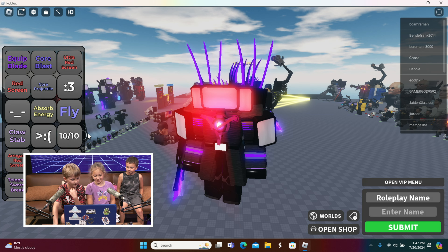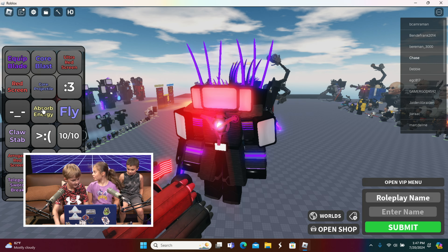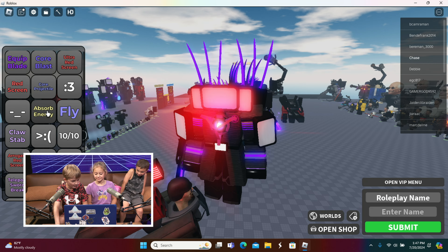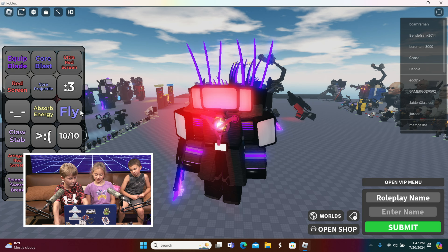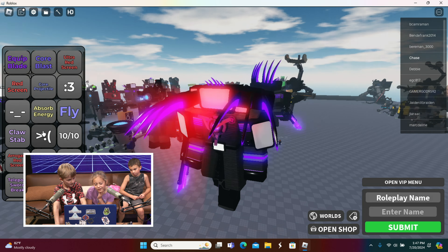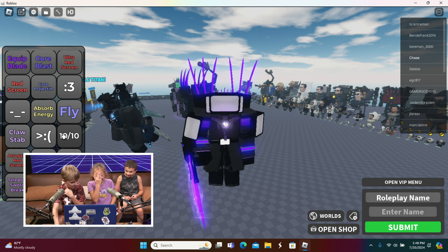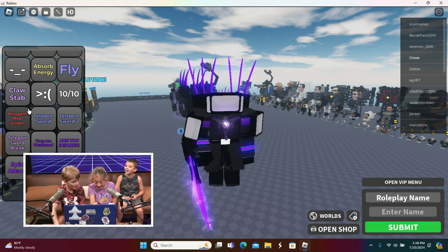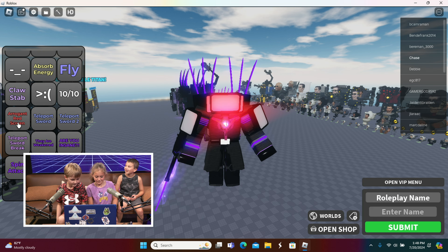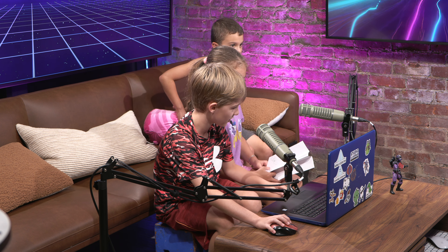We also have the normal red screen. Alana pointed out there's a face here — it's a face, but in this game it's not really going to work that great. We also have the core projectile — watch, it looks like a giant floating orb. We have the absorb energy from episode 73, and we can make him fly. We also have the claw stab. Big shoutout to Toilet Role Play — Chilling Studios — for making these animations.